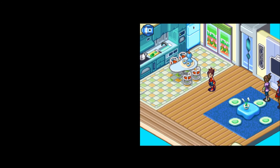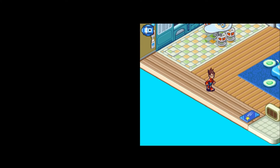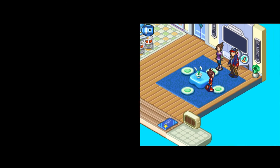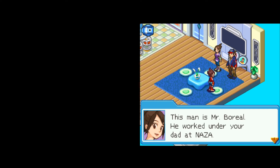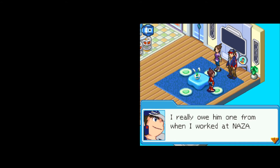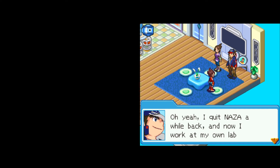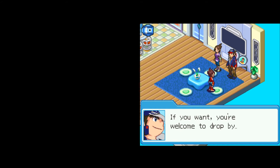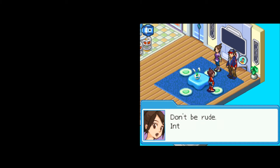Our hero Geo has made an appearance. He's introduced to Mr. Boreal, who worked under his dad at NAZO. Mr. Boreal says Geo's father was one brave man, and that he now works at his own lab just outside of town, researching Earth, space, and the stars. Geo's mom tells him not to be rude and to introduce himself.